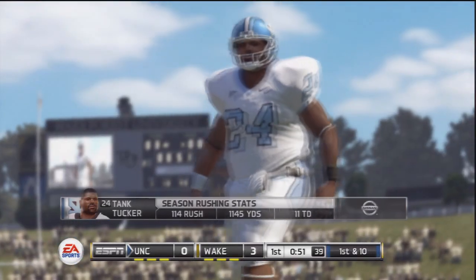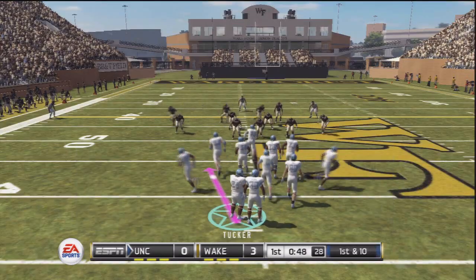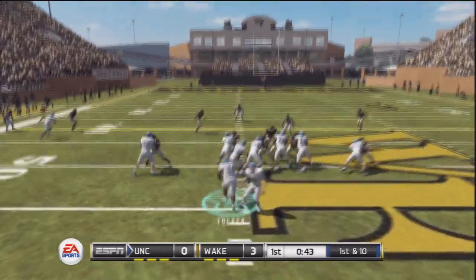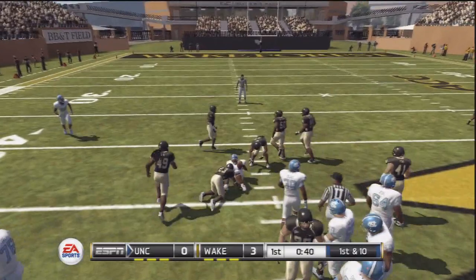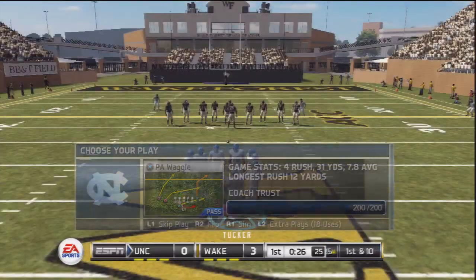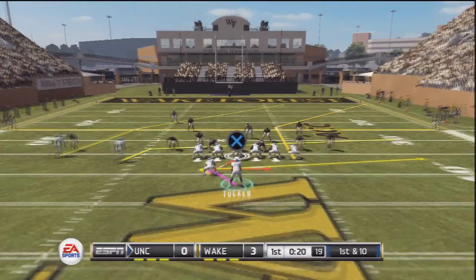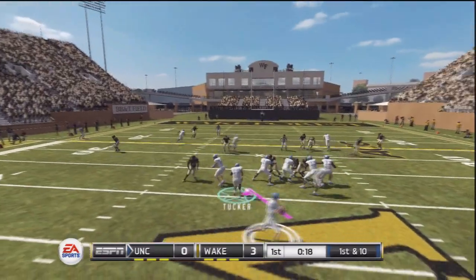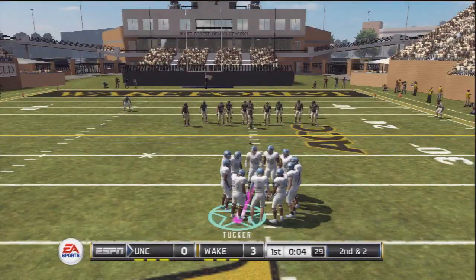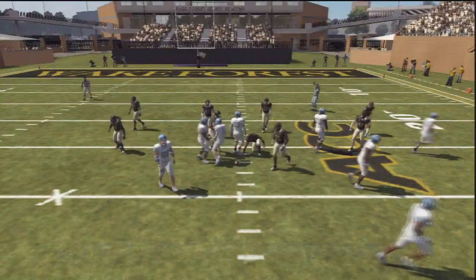We can see his season rushing stats there — 114 rushes for 1145 yards. Big year for Tank Tucker so far and we're only just over the midway point of the season. Tucker takes the handoff and picks up 7 yards, then leaves the field for an oxygen break. The computer does a play action — going to have to block my ass off this play. But we had good protection all the way around and that's going to be another 8-9 yard pass. Now we find ourselves in field goal range and that's going to be the end of the first quarter.